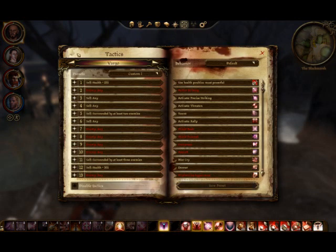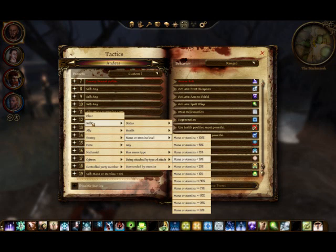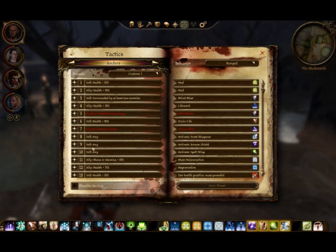This is the tactics view, which effectively works like macros. Here's Anders, who I've got set up as my main healer. You can set these things up simply by clicking on one and saying you want this to apply to the character, to an ally, or to an enemy - you can customize each one to do whatever you want. Here's one: if Anders is less than 50% health he'll heal himself. If someone in the party is less than 50% health he'll heal them. It can get quite complex - if Anders is surrounded by at least two mobs who are hitting him and stopping him casting, he can use mind blast which knocks them down.